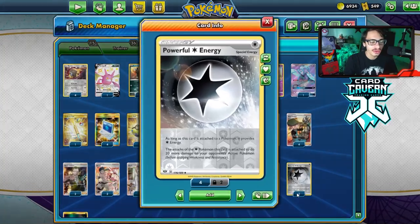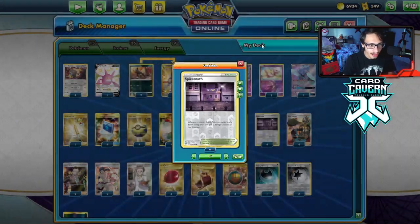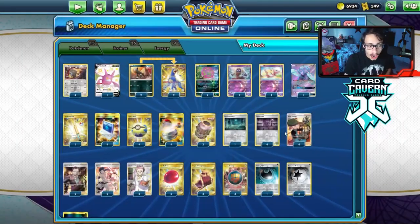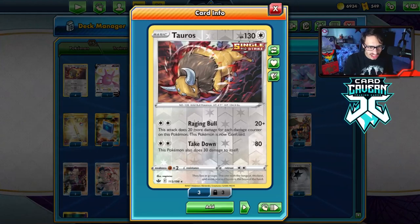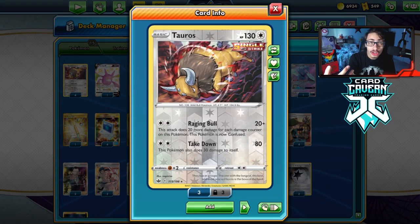We can actually make Raging Bull do more damage thanks to Powerful Energy and Single Strike Energy. There are cards like Spike Mouth and Houndoom in the format to put damage counters on the Tauros, and there's also the brand new Old Cemetery Stadium card. We also have Jinx and Spiritomb as another way to put damage on Tauros, so there's actually a decent amount of ways to pile damage counters onto it.